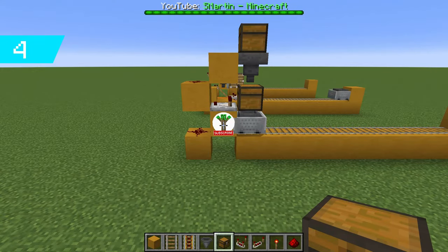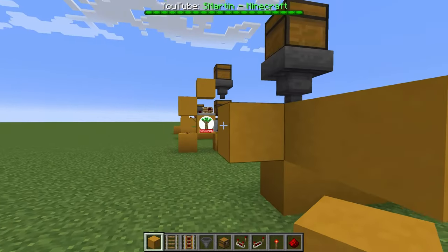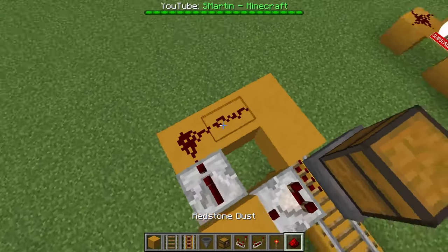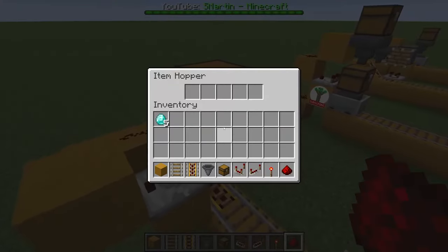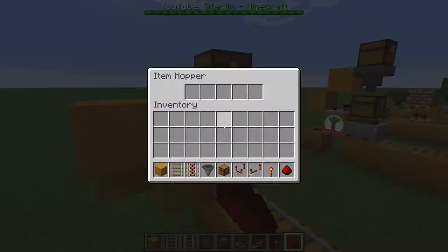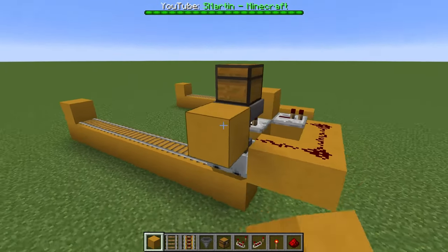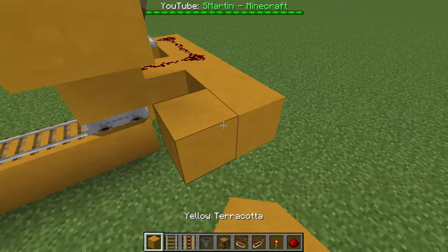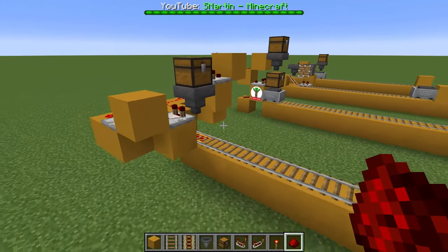Now there is also a different way of building this — this is what I came up with. We just need a hopper and a chest, some blocks like this, a comparator facing towards this block, and a repeater. Now the minecart only gets sent back if there is an item left that doesn't fit in the hopper minecart. But if we want to send it back as soon as the chest is empty, we can add a comparator next to the chest facing down the block with a redstone torch on it, and then some redstone. With this circuit the minecart gets sent back if it is full or the chest is empty.